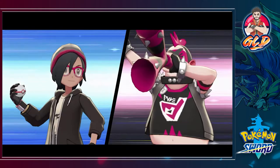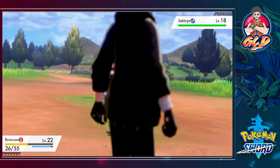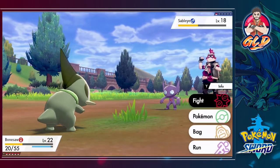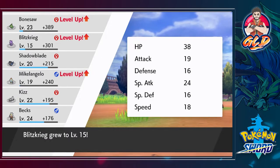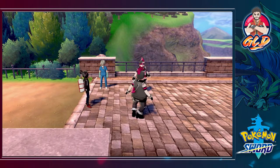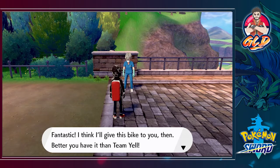Another Team Yell grunt to take on. Our plan for this Pokémon Sword walkthrough is to use native Pokémon for the main adventure, then when we get to the Crown Tundra we'll use Pokémon from different generations. This time we're doing the full walkthrough properly — one complete run — unlike last time where I played both games and took too long. Team Yell runs off, and the bike owner rewards us with the Rotom Bike!